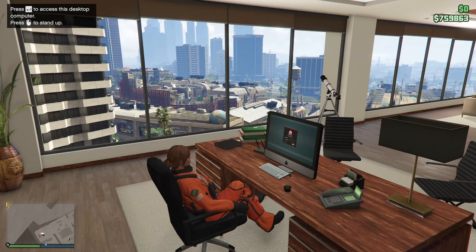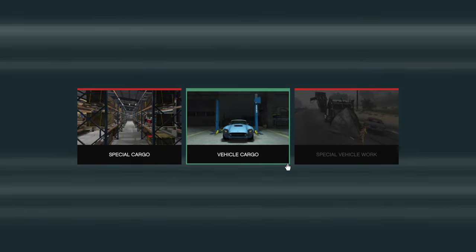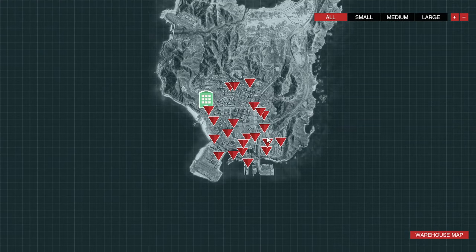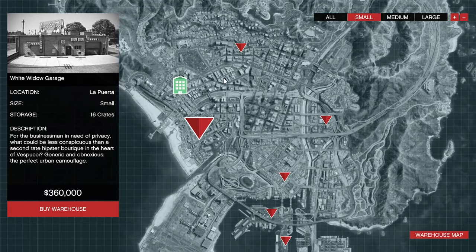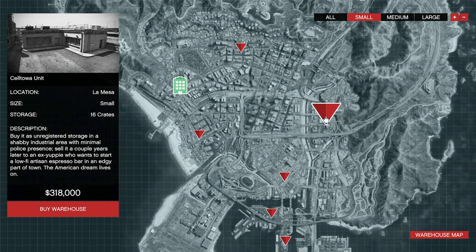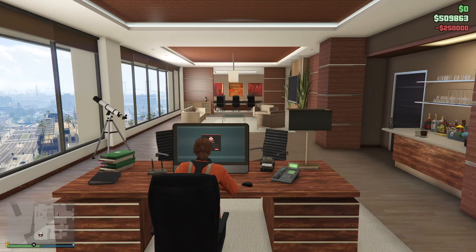Counterfeit cash has been set up. I'm not going to purchase any upgrades or really do anything with this business as of right now — it's just nice that we have it set up so we are able to make more money with our nightclub. That brings us to one final property, and that is a CEO special cargo building. The great thing is you don't need to buy an expensive warehouse to make money with your nightclub — all you need is any warehouse. Some of these are very expensive, ranging upwards of 1.9 to 3.2 million dollars, but we don't care about those. We are here to look at the cheap ones. One of the best is the White Widow Garage, very cheap at $360,000. We are going to buy the $250,000 warehouse — it's in a decent location, and because it's so inexpensive, we don't even need to worry about it.